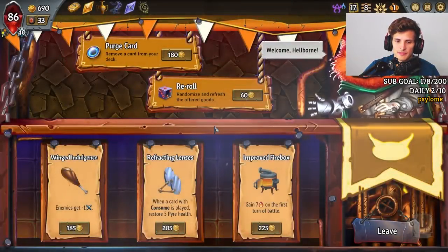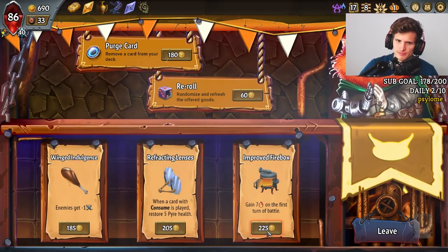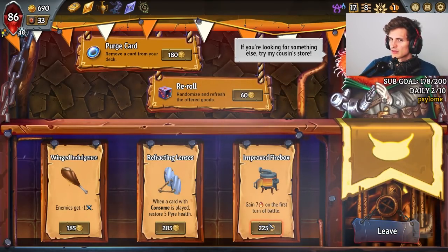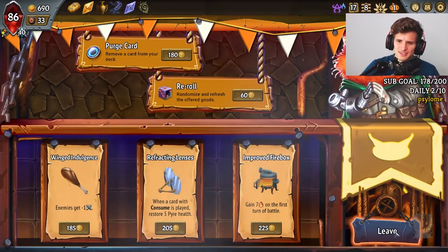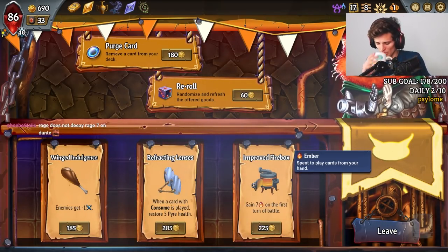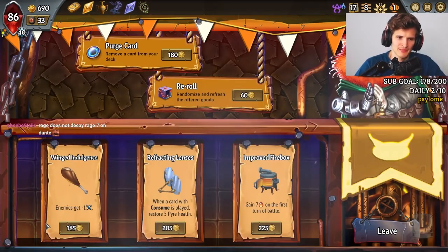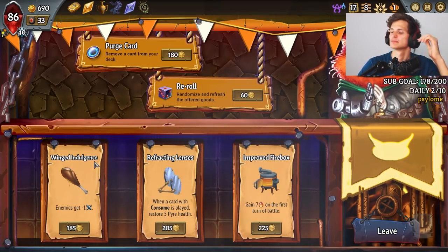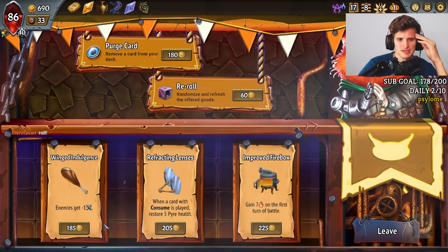Enemies get minus one — eh. I guess improved Firebacks could be okay because I do get some card draw, and it might be useful to have a more important turn one. But for the most part this is whatever. This could be okay but it's also kind of just whatever. So it might just be a reroll. Maybe Wings Indulgence — that could help as well because there is a sweeper. I'll take this.